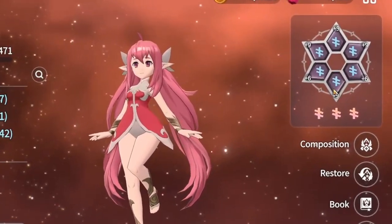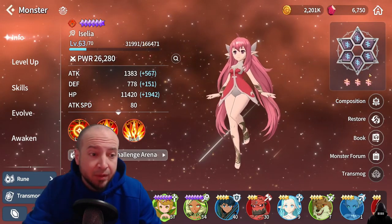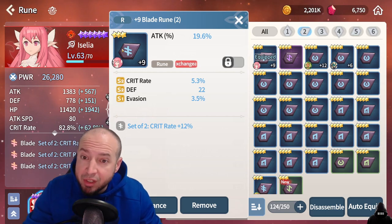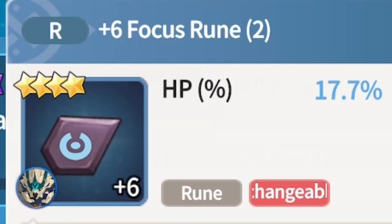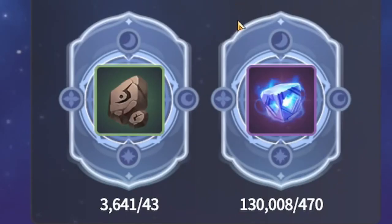Number two: level up your runes. While questing and auto farming at night, you're going to be getting a ton of crappy runes and a ton of rune enhancement stones. Trust me, you're going to have 50,000 at some point. When leveling runes early game, do not push 3-star runes more than plus 9, and do not push blue 4-star runes over plus 6. Because once you get past plus 6, it starts to cost sky stones. Save your sky stones for later.